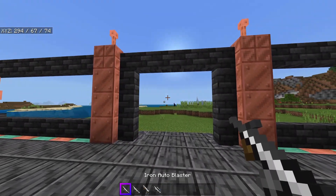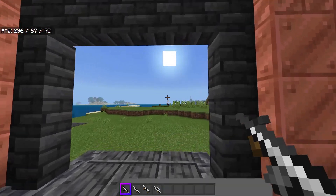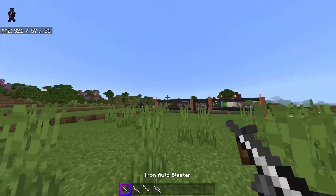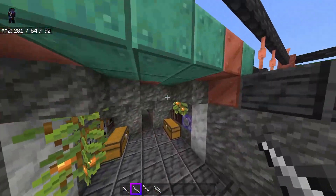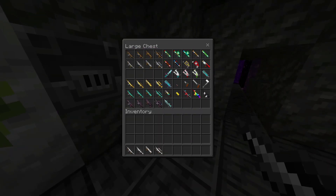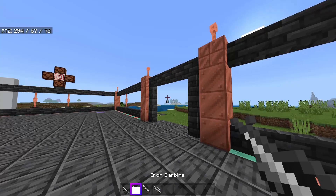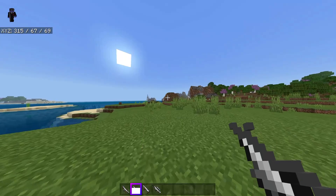The auto blasters fire things automatically and pretty quickly. They don't do as much damage or have as much range as some of the others, but you can fire them quickly with a decent range. The carbines are kind of the standard — there's one for each main type of equipment. Carbines are slightly longer range than auto blasters and do slightly more damage, however they have a cooldown and a little less durability.